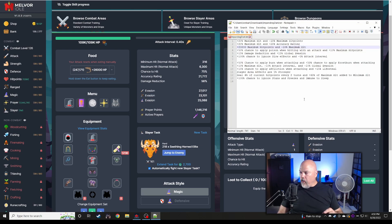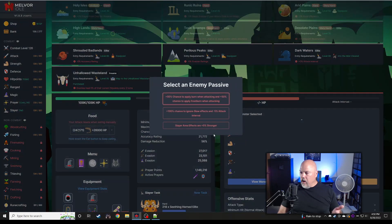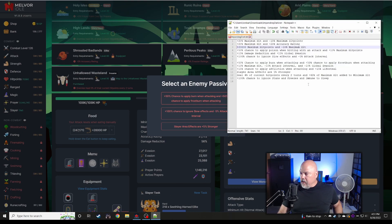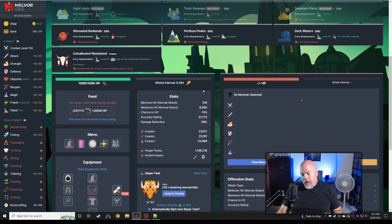I've got my cheat sheet out with the order I'd take negatives. We're going into this event and I'll cut most of this out unless we die. We'll take this modifier — 100% chance to ignore slow effects. Slayer area effects five percent stronger? No, we don't want things healing much faster. 50% chance to apply burn? Absolutely not, I've taken that before and it sucks. We'll take our lumps with this one.